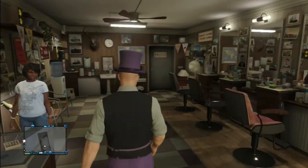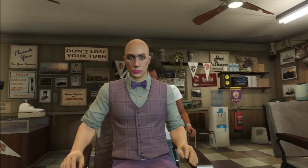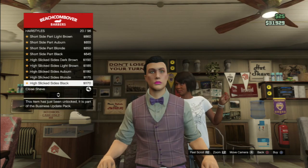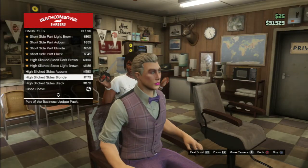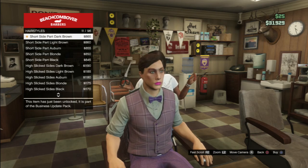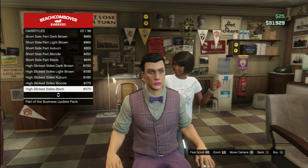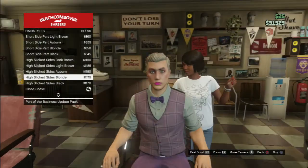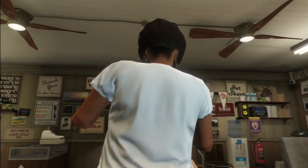Okay, hey there. Come in, come in. Where am I gonna put my hat? Alright, so obviously we've got new hairstyles. High slick sides blonde. I'm liking these hairstyles — we've got short side parted. Oh my god, that hair though. I see what they mean now, there's not that many, to be honest. I'm gonna go ahead and get the blonde one, because I've got blonde hair, so it's alright.